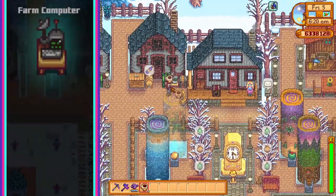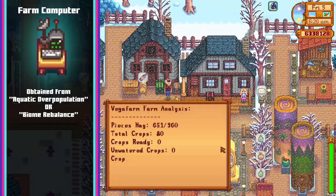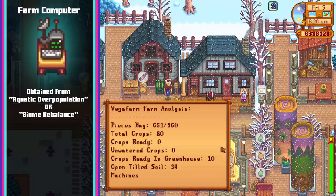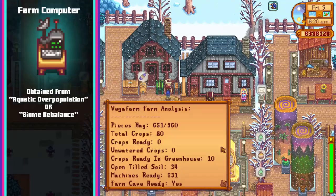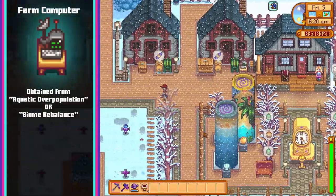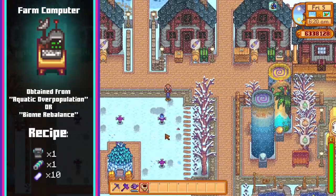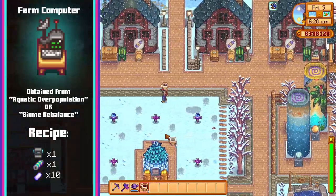Up next we have the farm computer. The recipe for this item is obtained by doing the aquatic overpopulation quest which requires you to fish 10 specific fish, or the bio imbalance quest which requires you to catch 20 fish from the river, ocean or lake. Both of these are given by Demetrius. To construct the farm computer you'll need one dwarf gadget, one battery pack and one refined quartz.